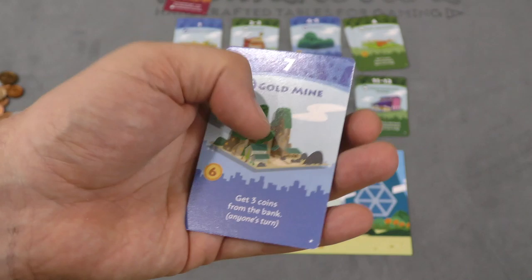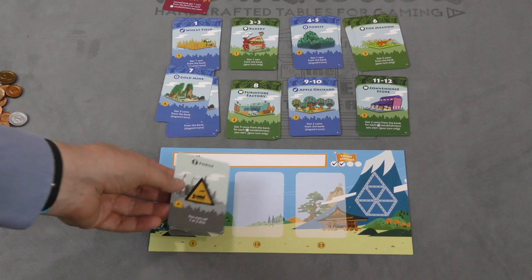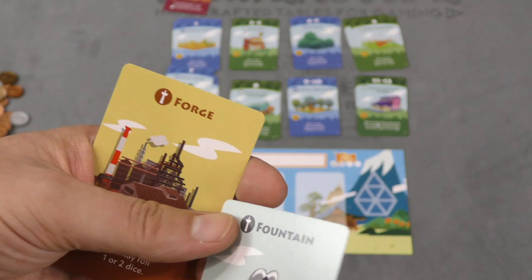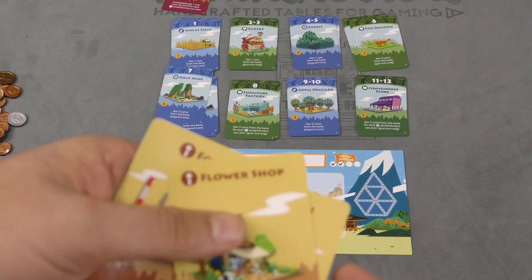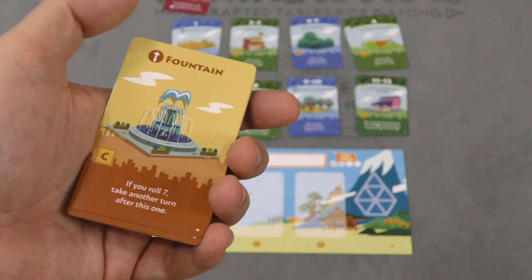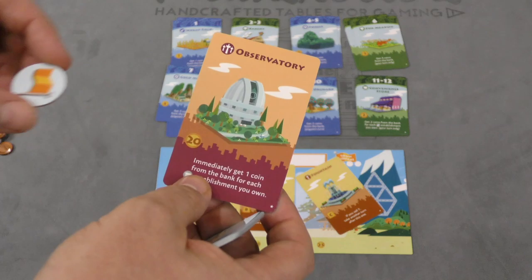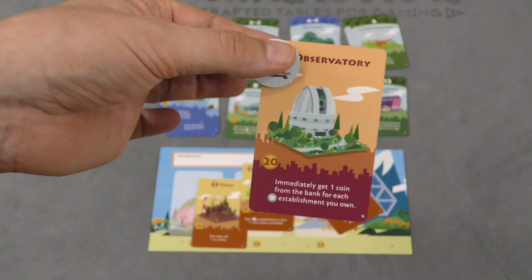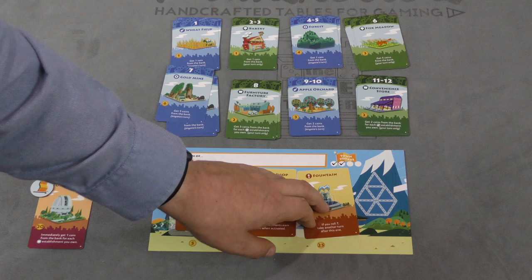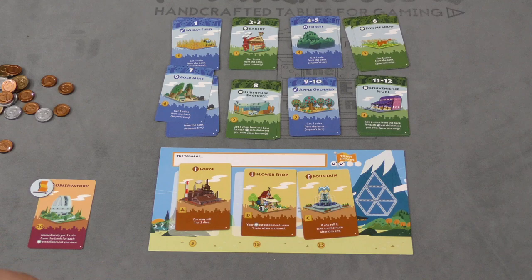You might ask how you can roll a seven on one die — well, you can build landmark buildings costing five, ten, and fifteen coins. Once you build the forge, for example, you can roll one or two dice, which is how you'd reach the gold mine. The flower shop makes establishments showing its balloon symbol give you an extra coin when activated. Rolling a seven gives you an extra turn. You need to build all three landmarks to win, plus contribute to the observatory costing twenty coins — a town project where you place your flag and gain its benefit. Once you've done all that, the game is over and you've won.